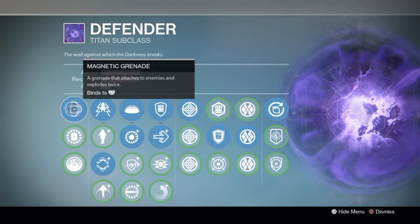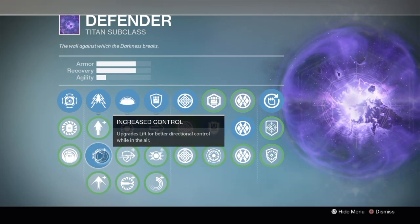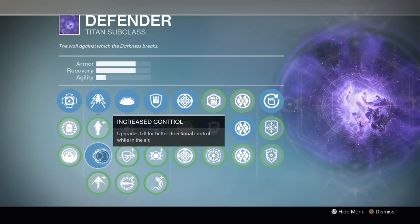For the grenade, I'm going to be going with Magnetic because I'm a straight scrub and I love stickies. Then for the jump, of course, why the fuck would you go with anything else but Increased Control for the Titan Skate?